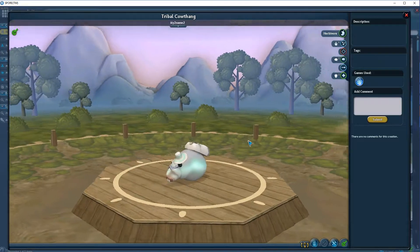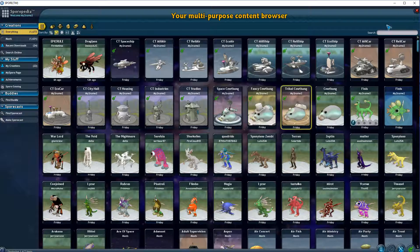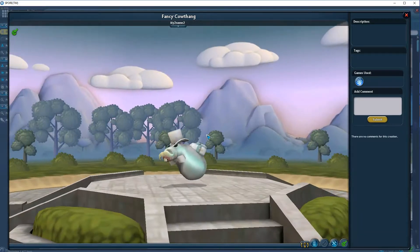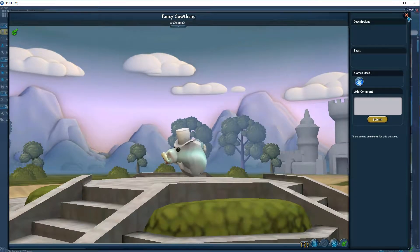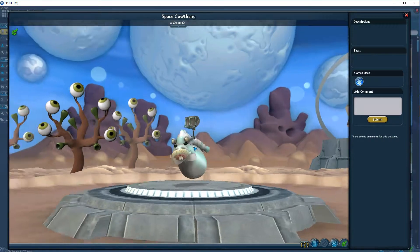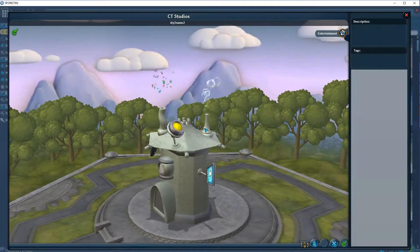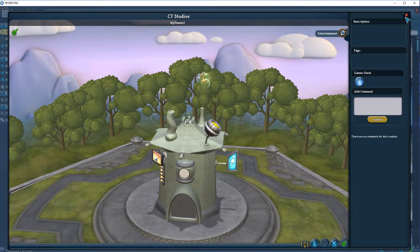And then we have a tribal cow thing, which then becomes the fancy cow thing — as you can see, very fancy. And then the space cow thing — it's a jetpack. And then for the civilization stage, this is the cow thing studios, this is their entertainment.